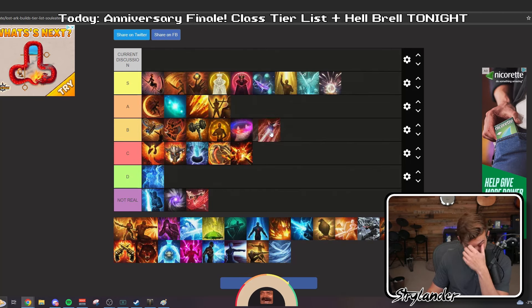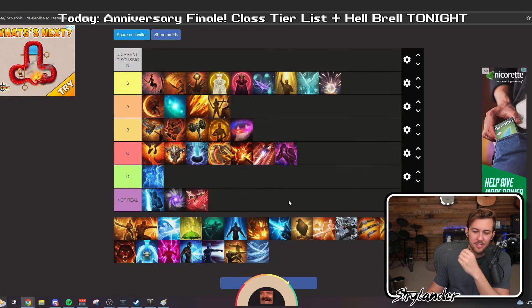Let me get the transform classes out of the way. I think the transform classes still have to go here — both of them. Evo — D tier? No, I 11 times out of 10 still take an Evo Scouter over a Calm Overflow Summoner. I take a Demonic Impulse Shadow Hunter over a CO Summoner.